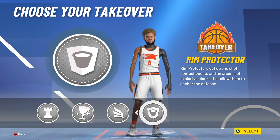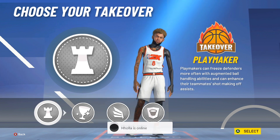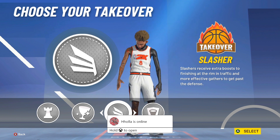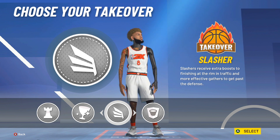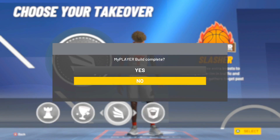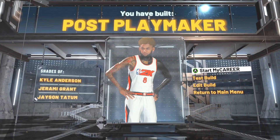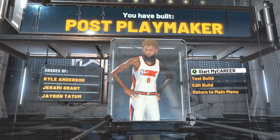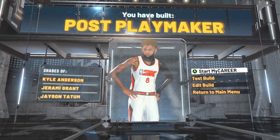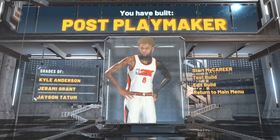Glass take is very good — it might actually be one of the best takeovers for this build — but I want to have fun with this build. This build already gets Hall of Fame playmaking and Hall of Fame defense, so I don't need those other takeovers. I'll go with slashing take because it's going to help you get so much more in crazy contact dunks. Post playmaker is the build that everybody's making — it's like the new two-way slashing playmaker from last year. Just know that I've been hip to this yellow-red pie chart for about a month and a half, keeping it on the low-key until about this month.